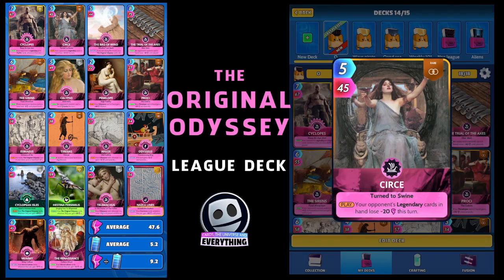Moving on, our next card is Circe — I think that's how you say it. Five for 45, anyhow, it's a rare, just a standard rare card, another easy to get card. On the play, your opponent's legendary cards in hand lose minus 20 this turn. So far these two cards are really going to punish some of the bigger decks that are out there.